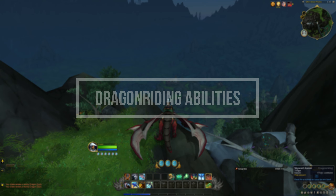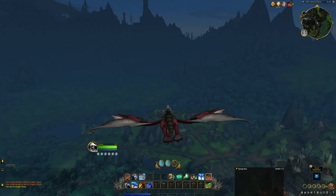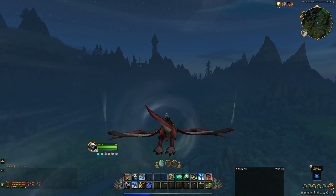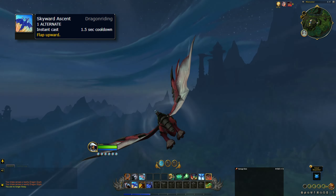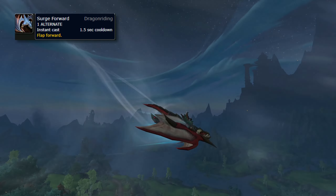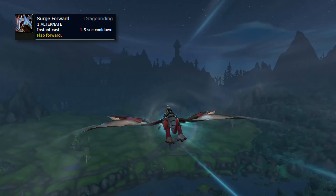You will be able to use Skyward Ascent and Surge Forward as soon as you acquire your first Dragon — these are your baseline Dragon Riding abilities. Skyward Ascent either lifts you off from the ground to begin flying, or propels you upwards while already in flight. Surge Forward launches yourself forward at high speed and maintains momentum.